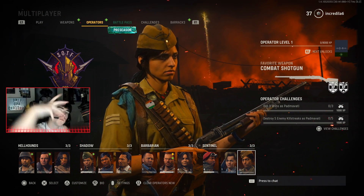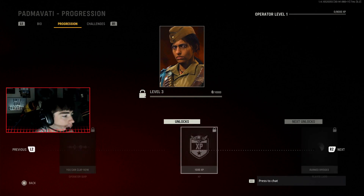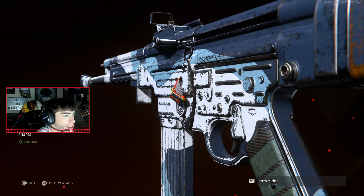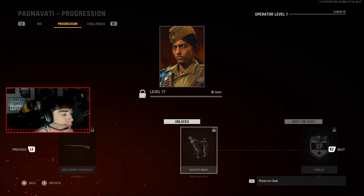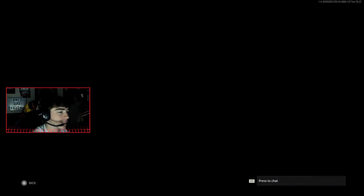Finally, the last operator rewards — we've got Padmavati, with a brand new weapon charm and finisher. The Song charm — honestly I'm not sure what it represents, maybe a harp or something. And the brand new finisher is the Machete Magic — again, another weapon that's not even in the game.